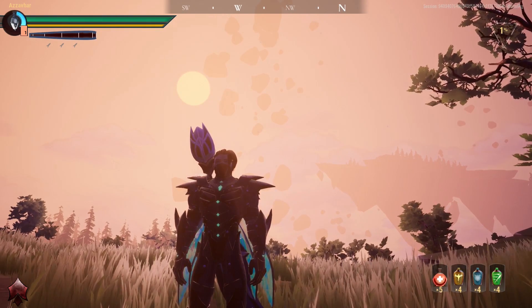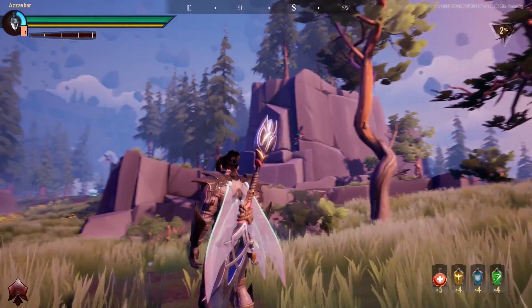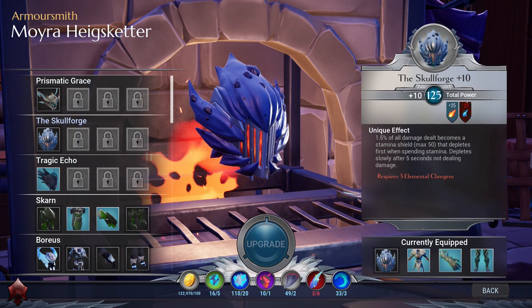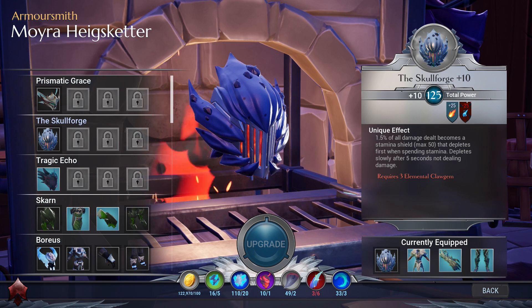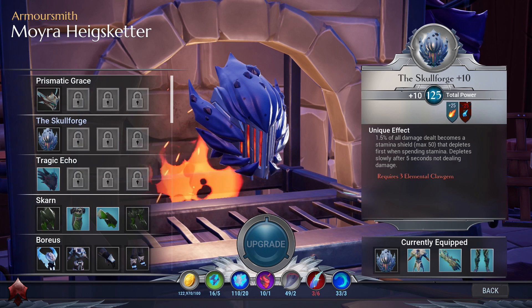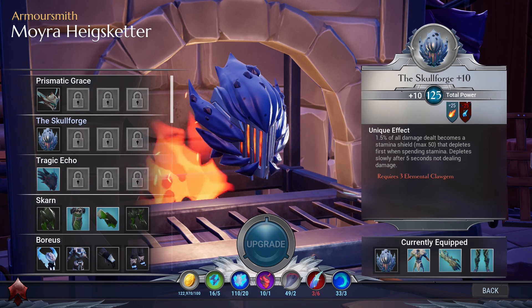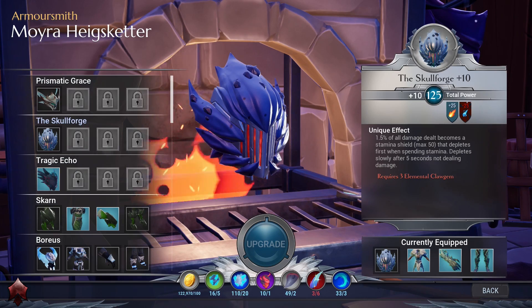Two exotic blueprints can be found from specifically pursuing a Heroic Charog: the Skull Forge and the Molten Edict. The Skull Forge is a fire elemental piece of headgear. Its unique effect is that 1.5% of all damage dealt becomes a stamina shield up to a maximum of 50 that depletes first when spending stamina. This buff goes away after 5 seconds of not dealing damage, so essentially this is extra stamina. I notice a massive benefit with this helmet if I use the sword combo of heavy attack, heavy attack and then repeated light attacks.